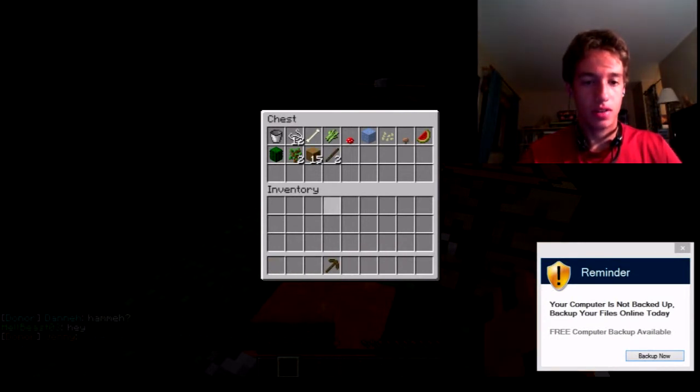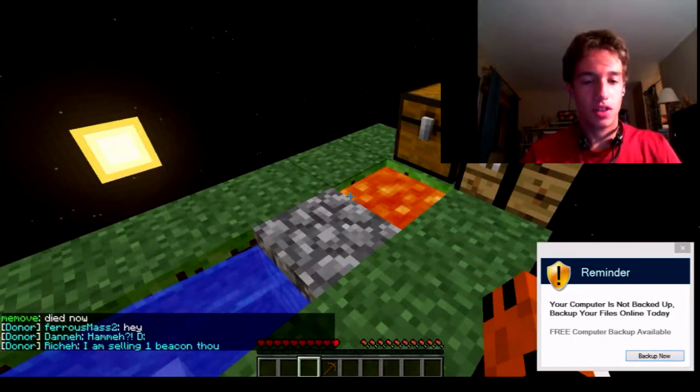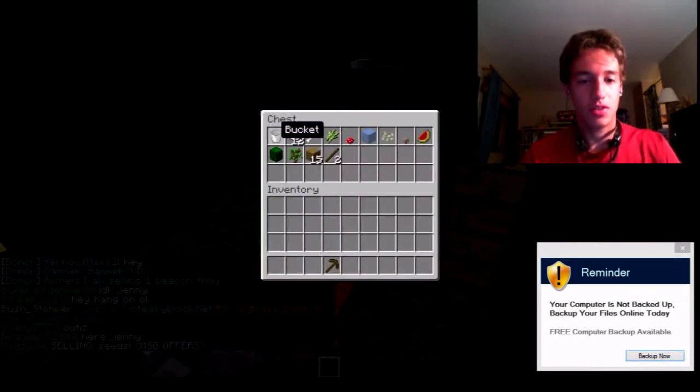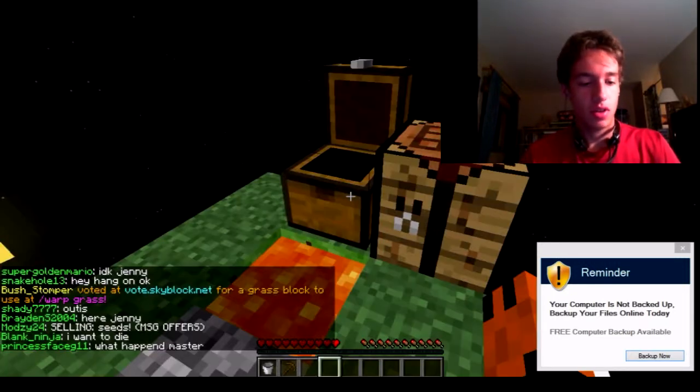I'm going to actually plant a sapling again and see if we can get a little bit more wood. There we go. So now what we're actually going to need to do is work with this cobblestone generator and get some cobblestone because that is going to be an important step.